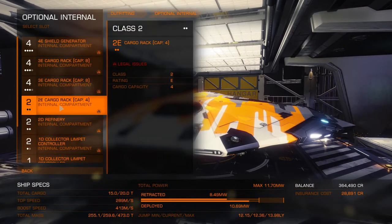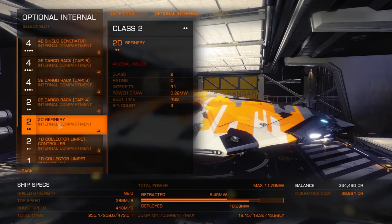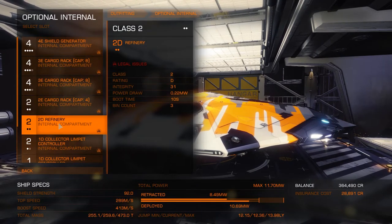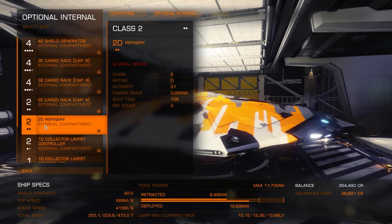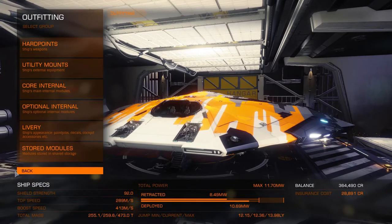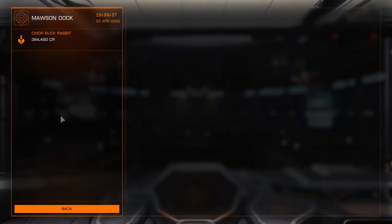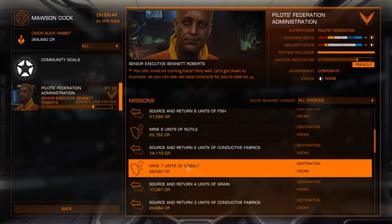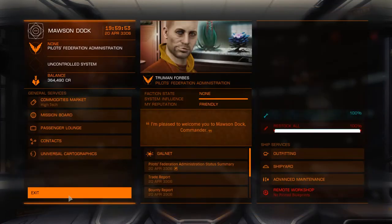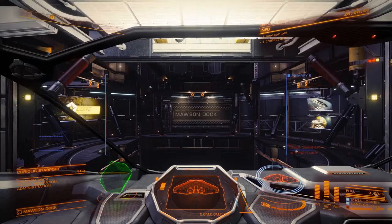We've got lots of cargo left over from our cargo running days. We'll replace one of the 2D refinery, which has three bins. A bin is a way of processing ore — collector limpets put material into a bin, it mounts up, and eventually you'll get a complete storage container with the mined material. Normally you'd try to do this according to a mining mission, like mine six units of rutile or mine seven units of cobalt, which is quite a lot for this ship. So we'll just go out, see what we bring back, and then apply it to a mission.